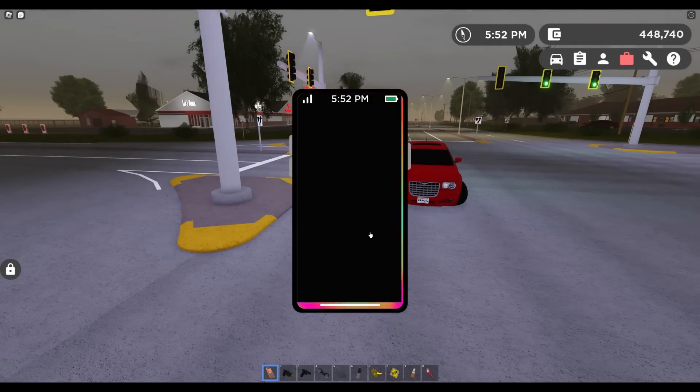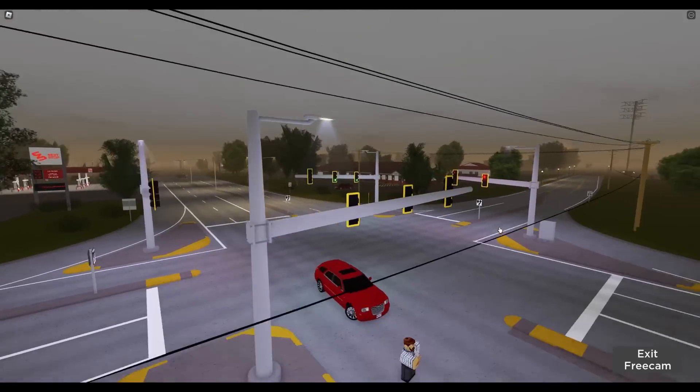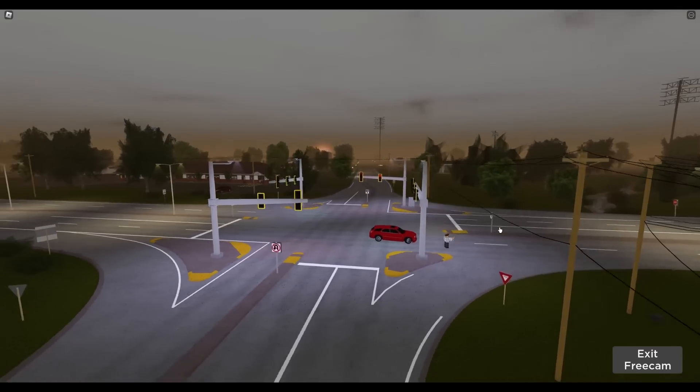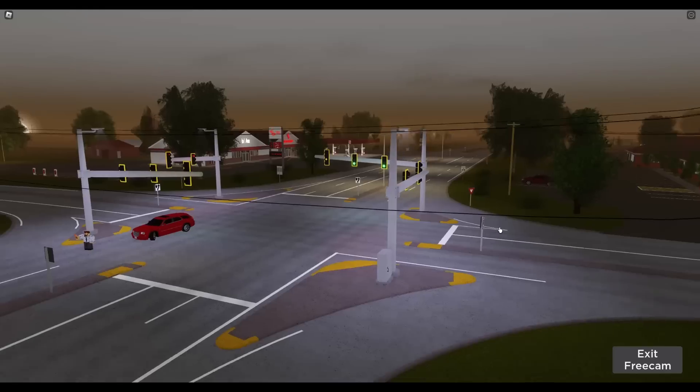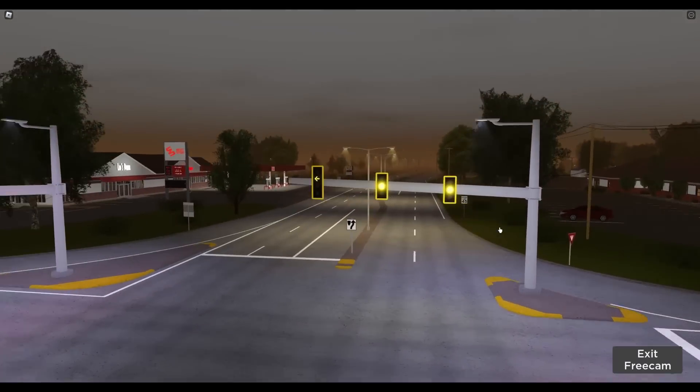With rain and everything that's been added, it seems like certain lights got added to certain places and they're just a whole lot brighter when it rains. I'm not 100% sure that's actually true, but that's what I'm noticing. Very cool detail there.